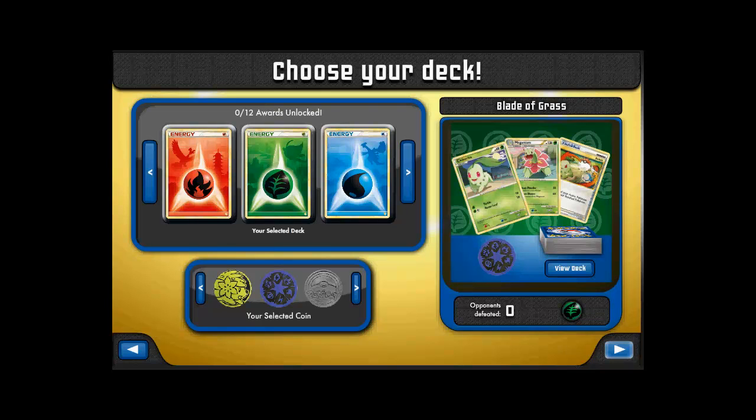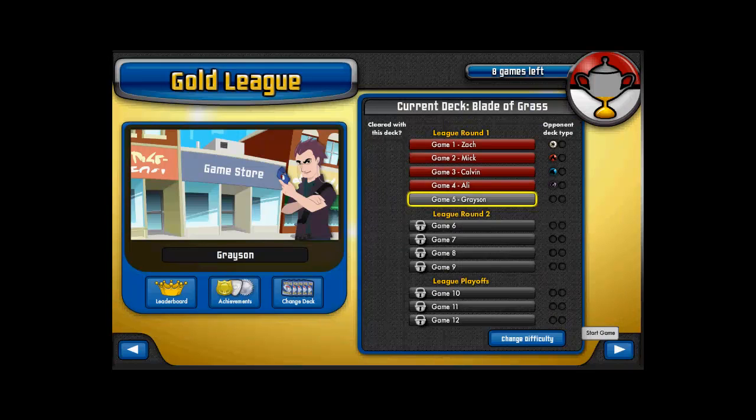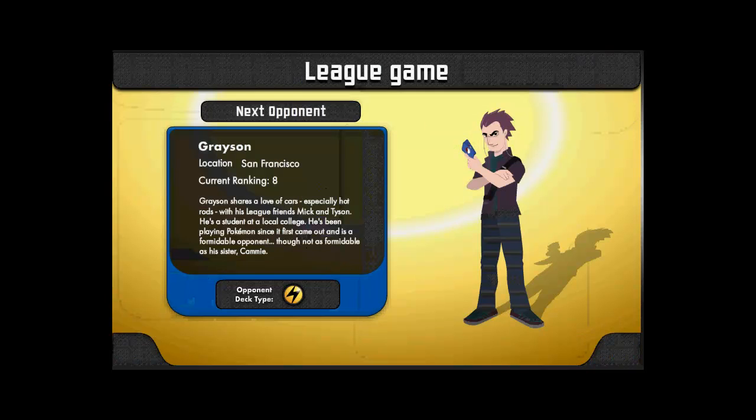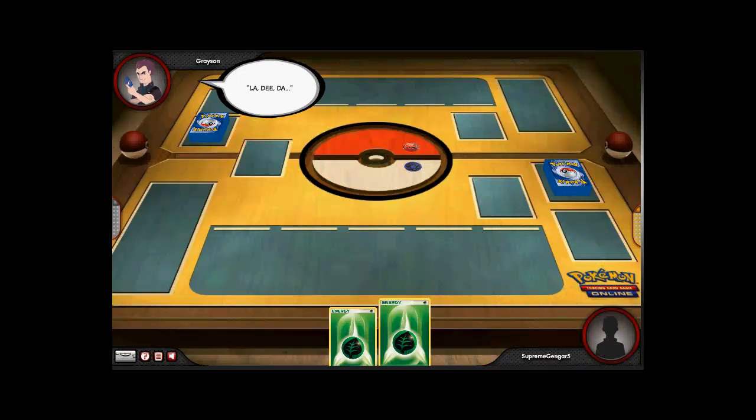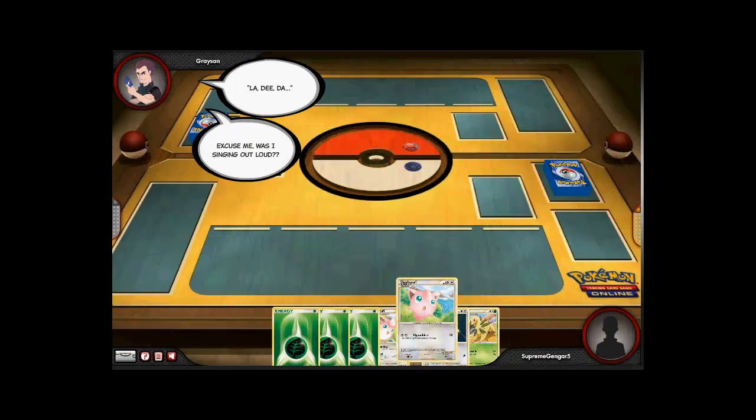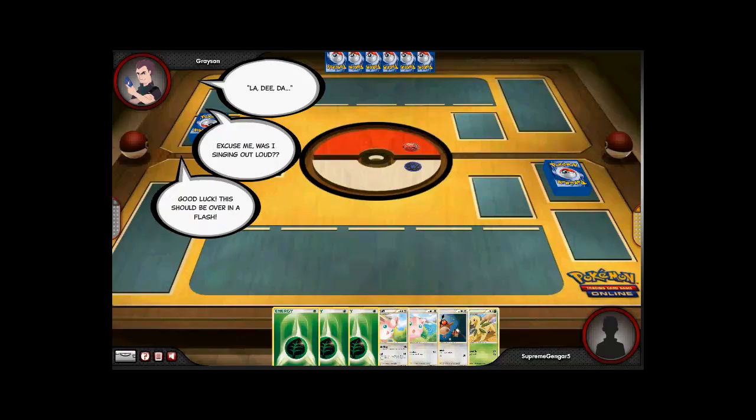Hey everybody and welcome back. I'm going to switch up my deck — I had a water deck, but since Grayson is an electric type, I switched it up to a grass type deck. So here we go, we're going against Grayson.